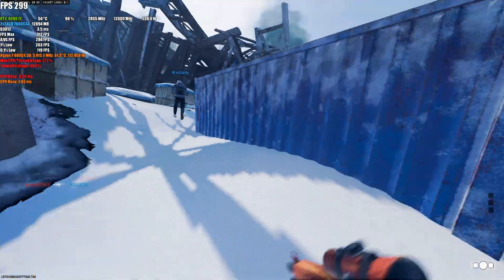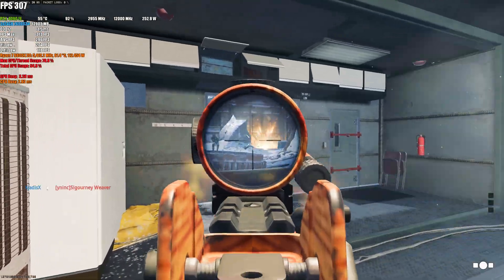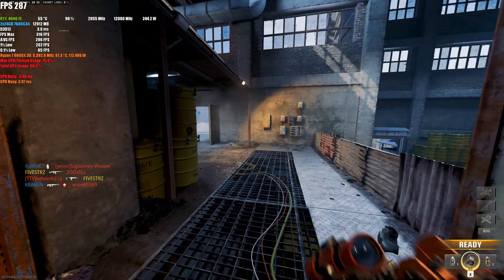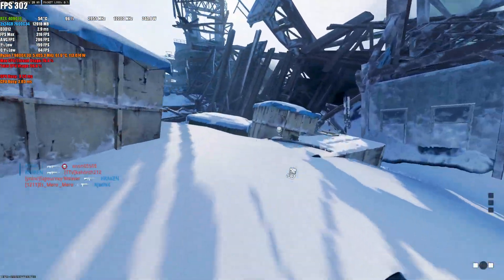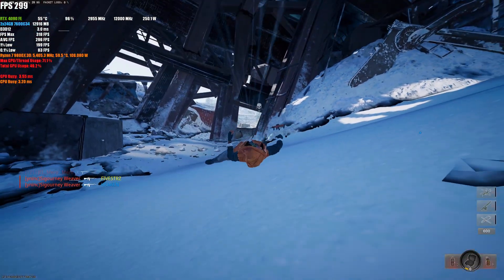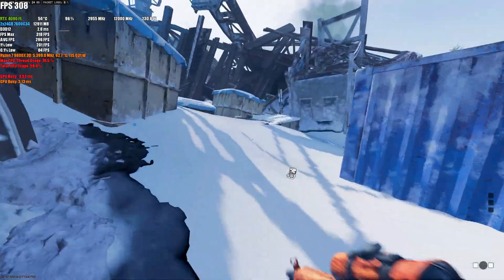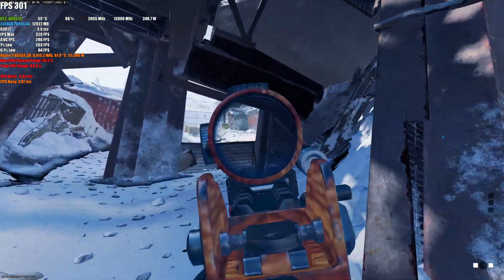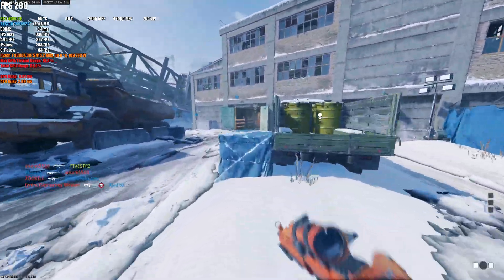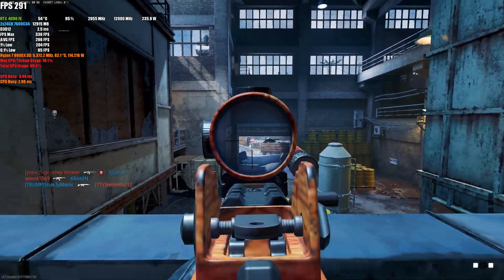I'll probably get like one or two more kills and cut the recording. You're gonna see the overlay says 7600 C34 but that's only because I didn't change it — I'm probably not gonna keep this config. I did test this in the past and to tighten the timings you need so much more voltage, a lot more work, and the performance ended up being almost identical. So I decided to just run the higher frequency on all my Ryzen chips, especially with X3D.